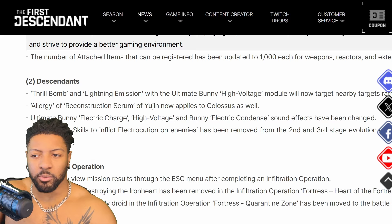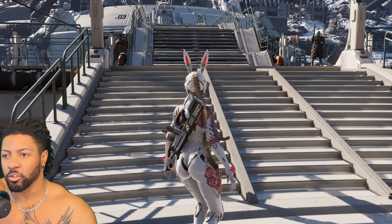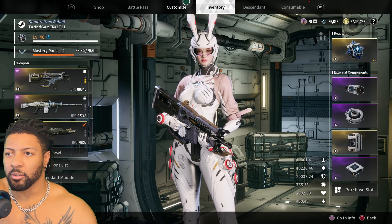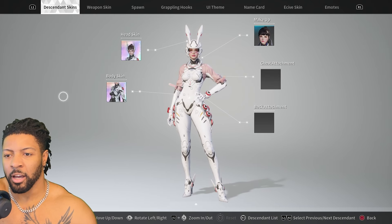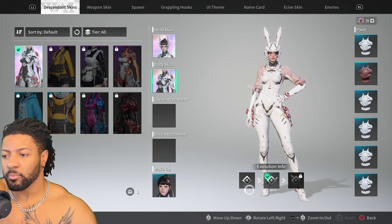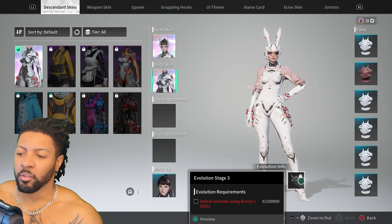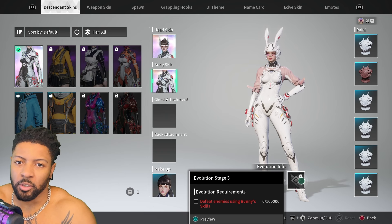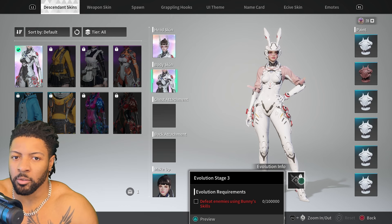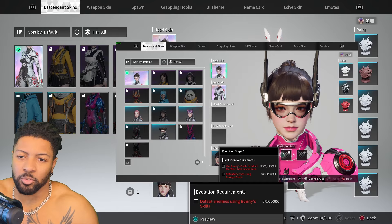The issue before was it was set to around 125,000 electrocutions — something ridiculous. Bunny is a powerful character, but when it came to landing electrocutions, the enemy had to be alive for it to take effect. Now, as you can see, they've changed it to just 'defeat enemies using Bunny skills,' and the threshold for stage three is up to 100,000. Before, you had to do executions as stated in the patch notes — that was a real grind.